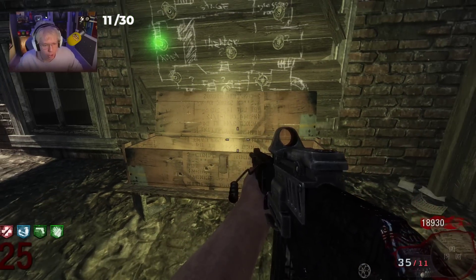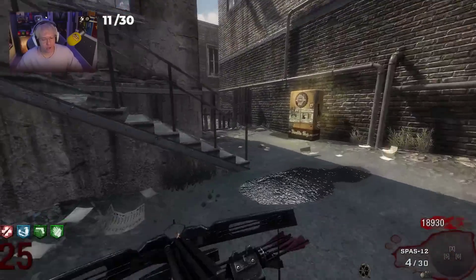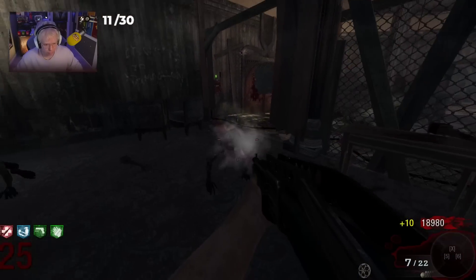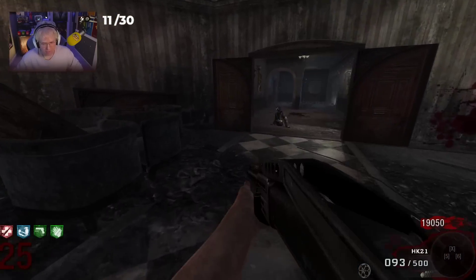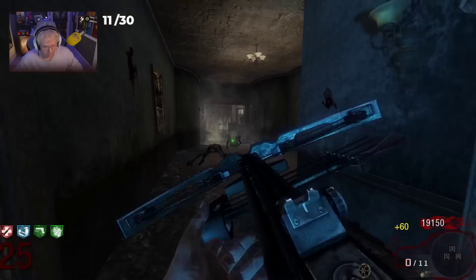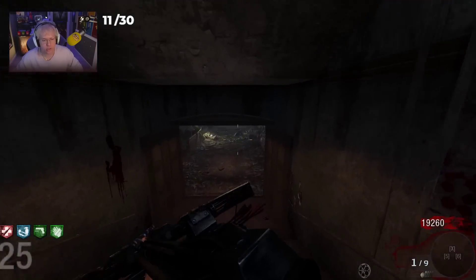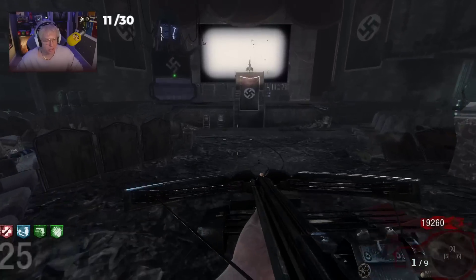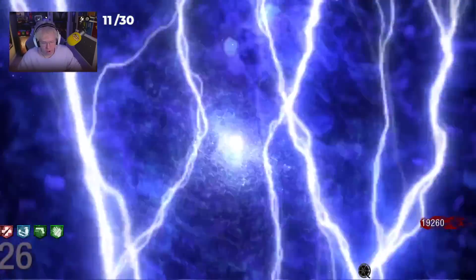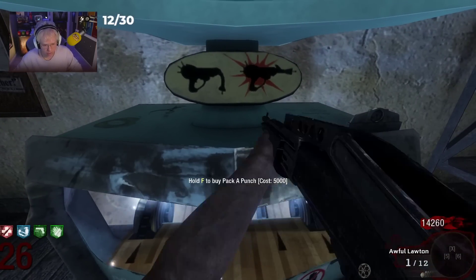I've never seen the crossbow upgraded — this thing is terrible. Two shots to kill the crawler. Absolutely abysmal, but imagine the pack punch version literally just being a monkey bomb that lasts way longer. So let's do it — three weapons out of here, going from 11 to 14. The Awful Lot is also going to be incredible for shooting grenades down from the top. The Awful Lot — one of the greatest wonder weapons from Black Ops 1 that should have been brought back.